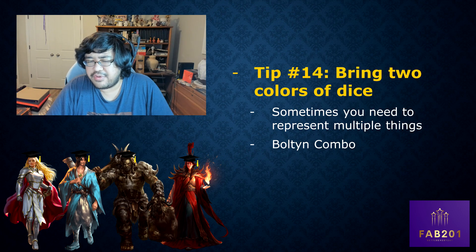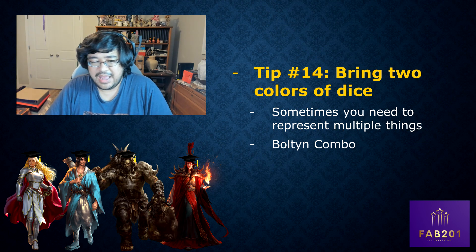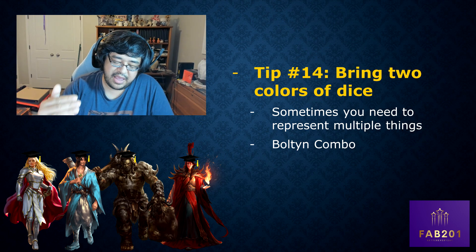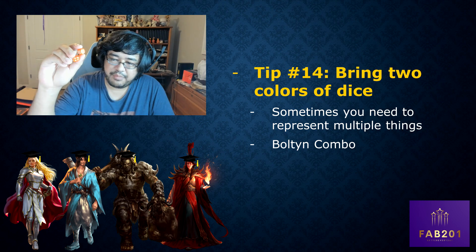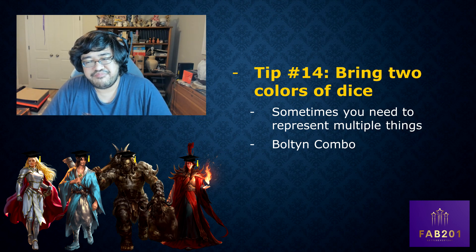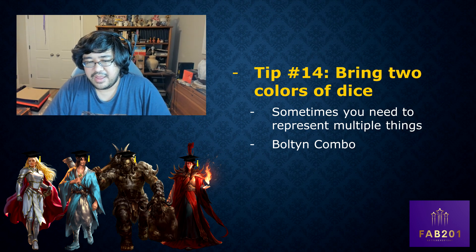Tip number fourteen: bring two colors of dice. Sometimes you need to represent two different things at once. For example, with the Sabers bolting combo I use maroon dice for the damage of the attack and orange dice for the number of times the weapon has swung. Another example: orange for Dawnblade counters and red for the damage of the attack. Every hero is a little different, but it never hurts to have two colors.